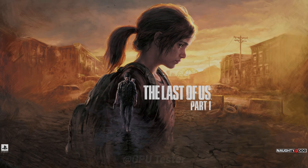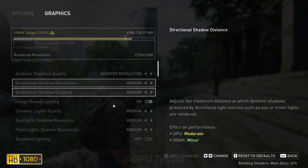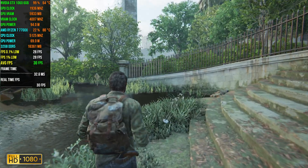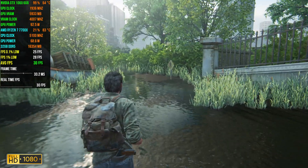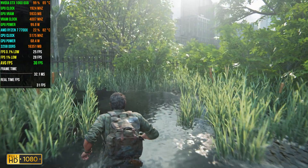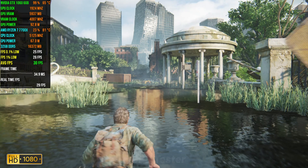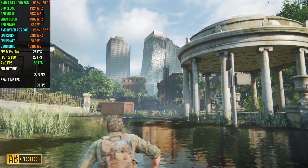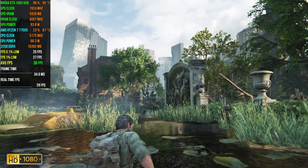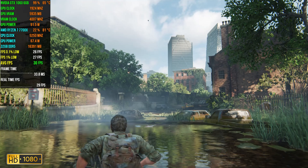Next game on the list is The Last of Us Part 1. We're going to be playing at 1080p using the medium quality settings. At 1080p medium quality we get an average FPS of 29, which is below what you'd call a decent experience — an average FPS lower than 30 means the game is essentially unplayable, though that can be personal preference. The 1% lows and 0.1% lows are 27 and 26 so it doesn't drop much, but it doesn't have a high base framerate to begin with.